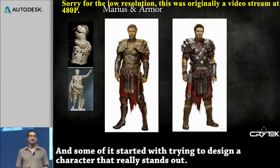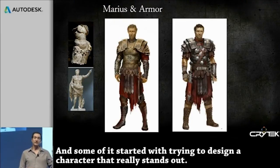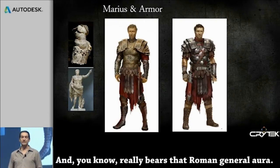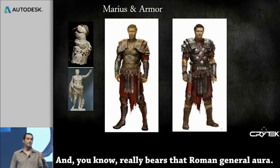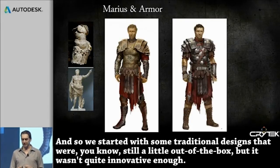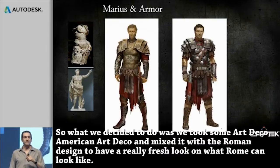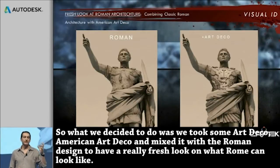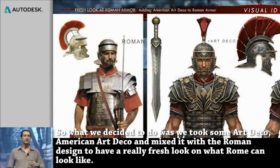Some of it started with trying to design a character that really stands out and really bears that Roman general aura. We started with some traditional designs that were still a little out of the box, but it wasn't quite innovative enough. So what we decided to do was take some American art deco and mix it with the Roman design to have a really fresh look on what Rome can look like.